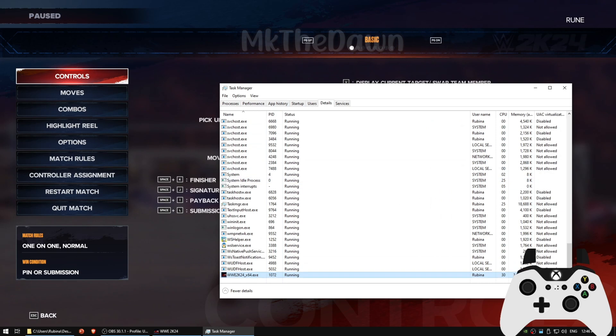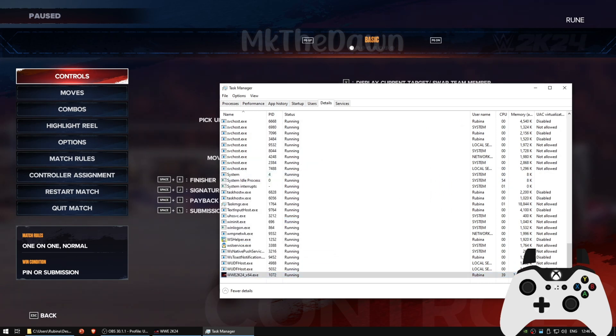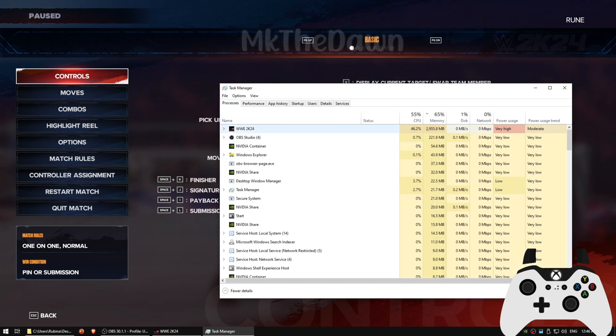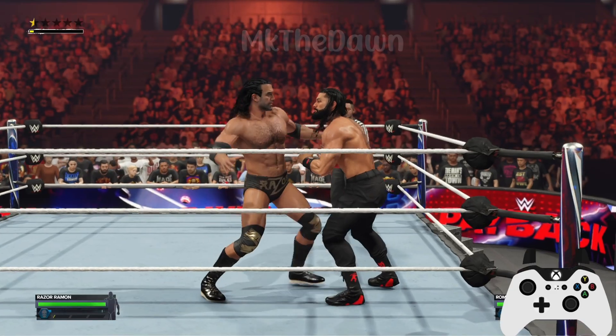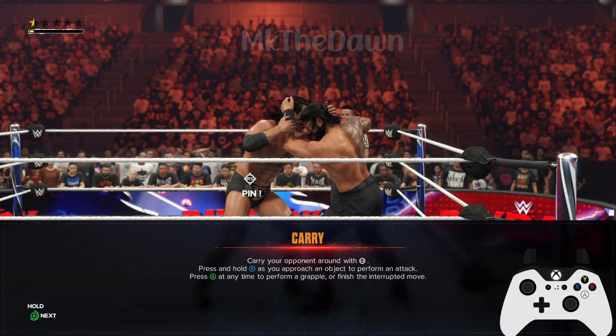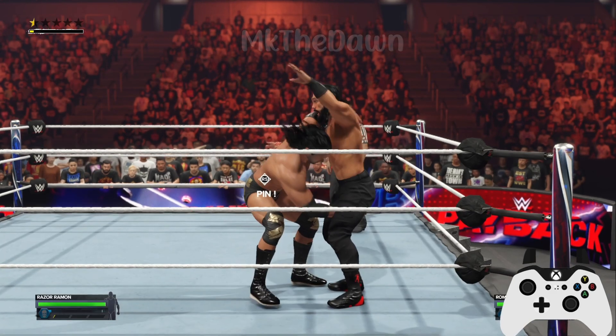After that, try playing the match again. If you still encounter the button stopping issue, open the Task Manager again and directly go to the Details tab. Find CrashPadHandler.exe and set its priority to High. If you still face the issue, then change the priority of CrashPadHandler.exe to Real-Time. This should solve the problem.